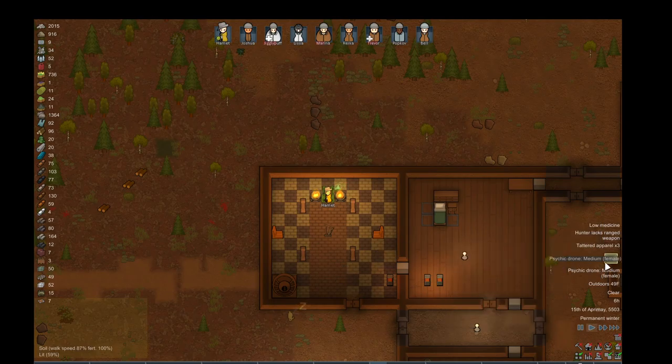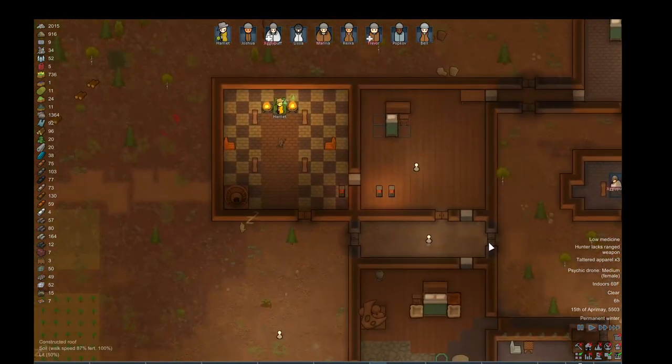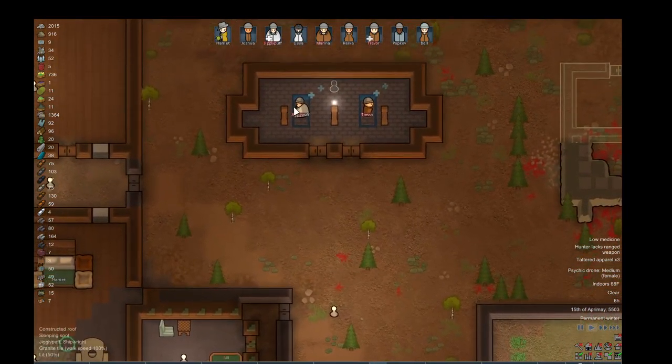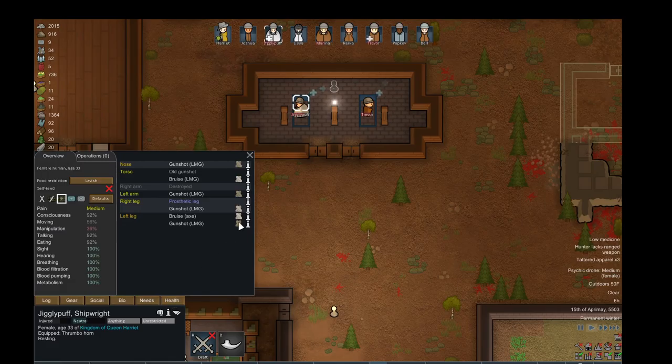An event just happened: Psychic Drone. It just decreases the mood of everybody it's supposed to affect. These guys are hurt; they're in the battle. Got to make sure their needs are met.